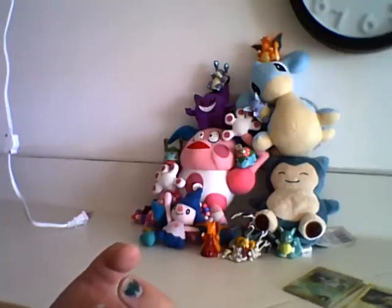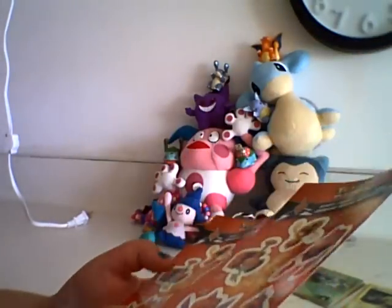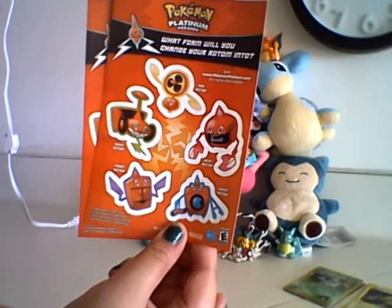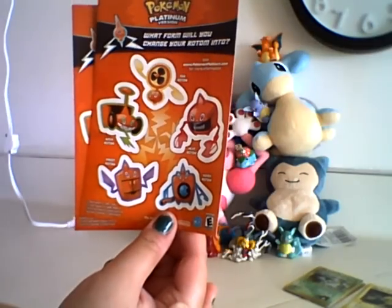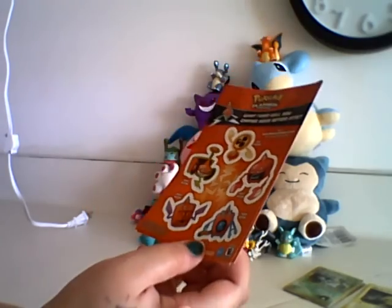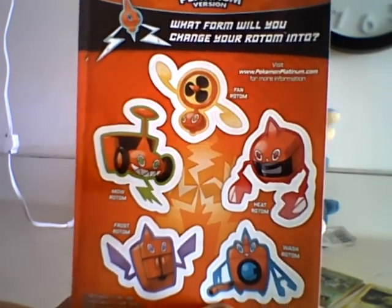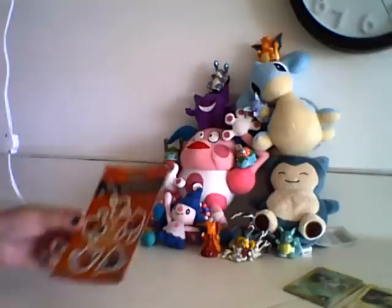I'm going to save the craziest thing for last. He sent me two of these Rotom stickers — if you want to do a sticker trade we can, but I'm definitely going to keep at least one, maybe even both. Because of all the Pokemon that are supposed to look like objects — like Chandelure, Vanillite, that whole line — I think Rotom is by far the coolest. The concept of Rotom is really neat. I haven't played the game he's in; I don't even know which one that is — something for DS, I believe. But the way I've heard you catch it is really neat. So I like Rotom a lot. Very, very cool.